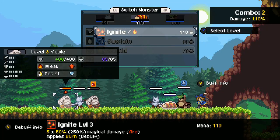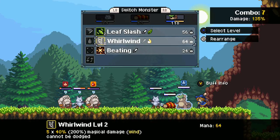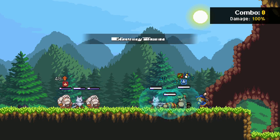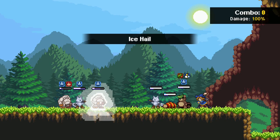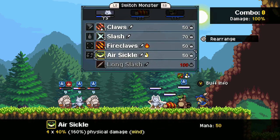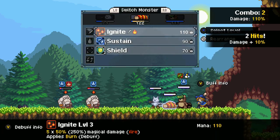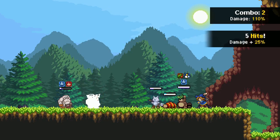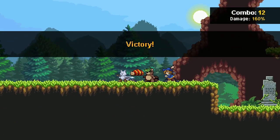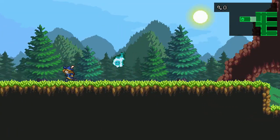That bleed damage is probably going to be enough to kill. Whirlwind — oh, that thing is strong against it. It doesn't matter in this case. Fire Claws, Knight — all three. This is just the most gross overkill. Enemy's defeated. We got a blue gem, nice. Let's keep going. Barely anything for that — takes us back to the home starting point.